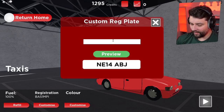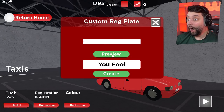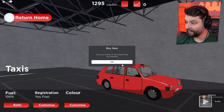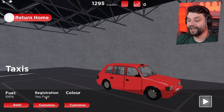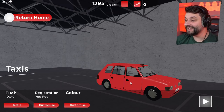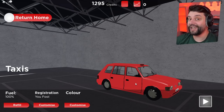Registration — let's put 'You Fool.' Please don't hashtag it... it didn't hashtag! We're creating that licence plate right now. Yes, I will buy it. Let's go right now. We won't see it until we actually spawn the taxi itself. We've got 100% fuel, the registration says 'You Fool,' and the colour is Seneac Red. We're about to hit the main streets of Coyda and make a ton of cash.